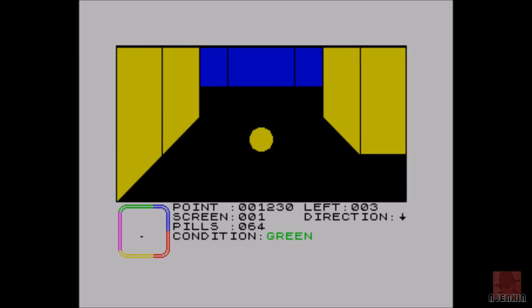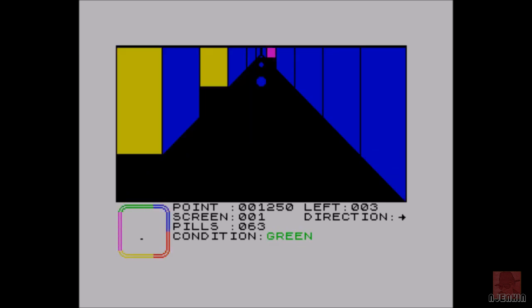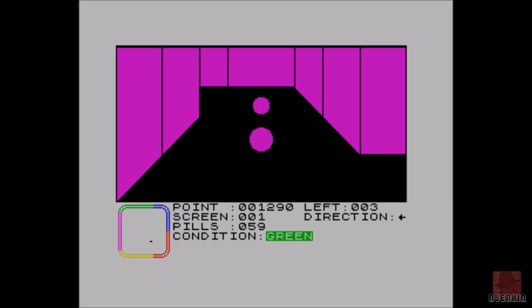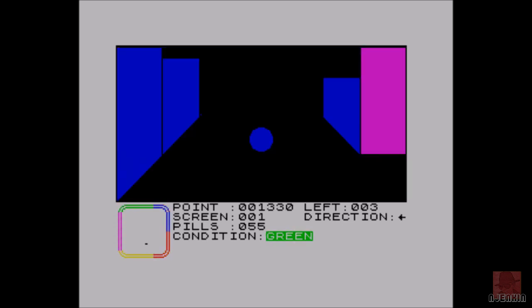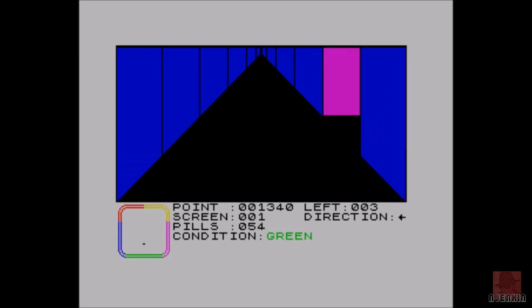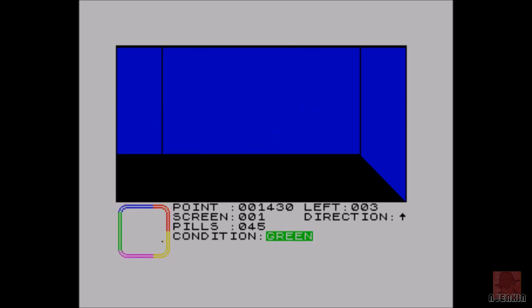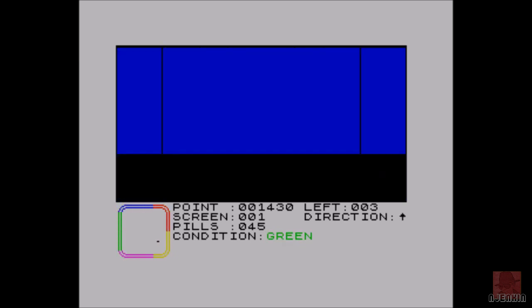I like the way the maze has various different colours, so you've got a bit of an idea if you've been here before or not — blue walls, magenta walls, green walls, and red walls. How many have we got left? 57. You can see pills there in the middle. The condition indicator is green — that will go to red when a ghost is hot on our tail. We've got a certain amount of lives, about three, and if we lose them we are dead.